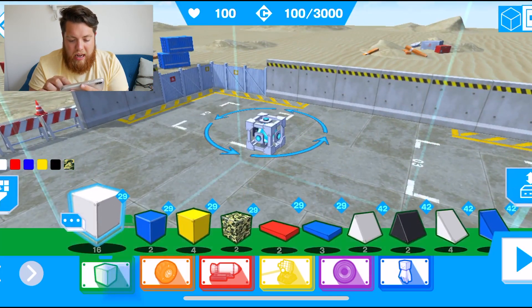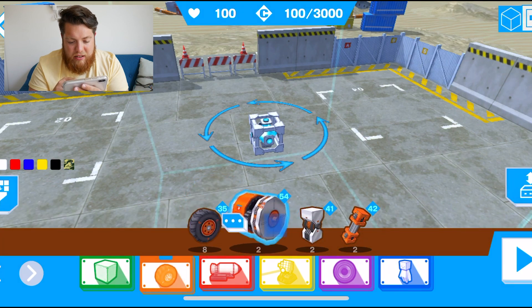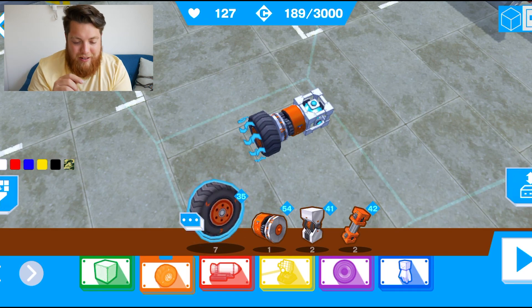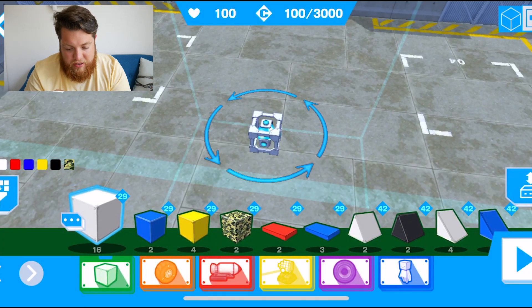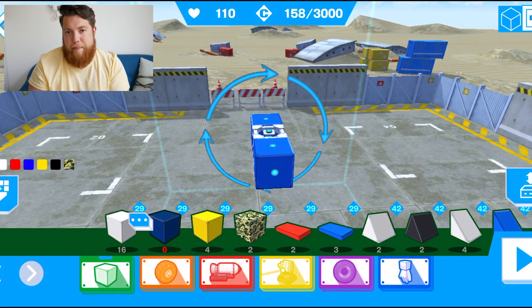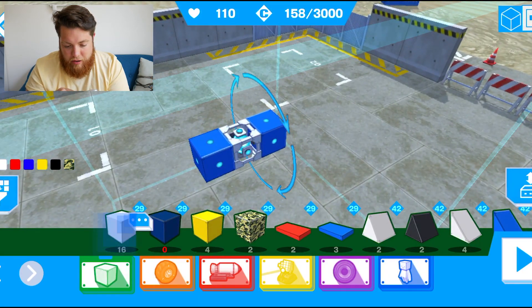We're left with the middle component which powers the car, so we're going to build on top of that. We've got some new camo blocks, white, blue, yellow, and the rotating wheel. I'm going to go with some blue blocks at the front and back. Most importantly are your weapons - you can have just four or five blocks with a couple of tires and completely deck the car out with weapons, which is what I'm going to do.